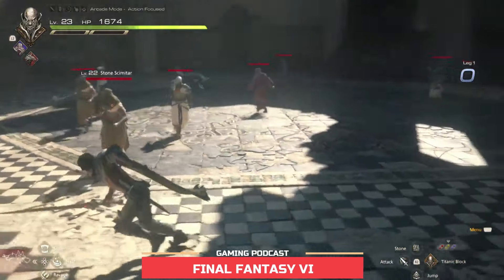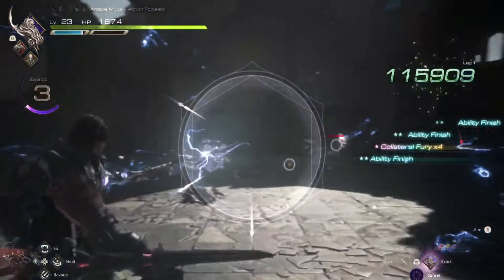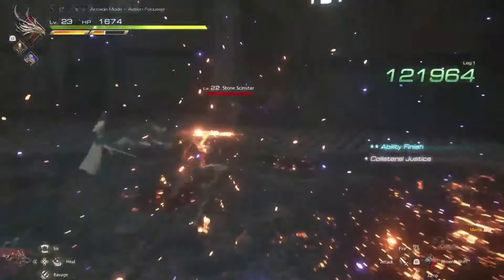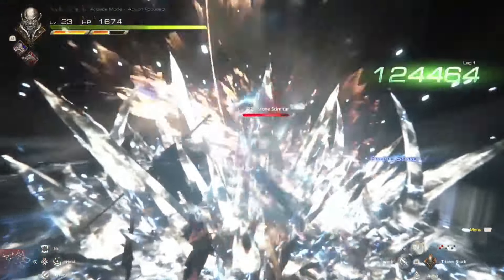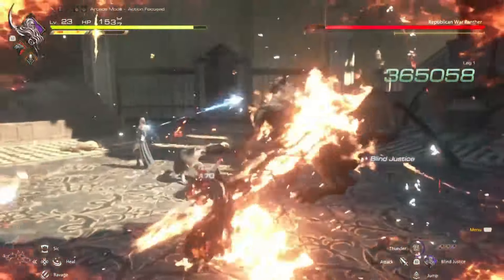Final Fantasy XVI is an action role-playing game and the sixteenth main installment in the Final Fantasy series. It is set in the twin continents of Valisthea, divided between six nations who hold power through access to magical crystals. As tension between the nations rises, a mysterious Blight begins consuming the land.